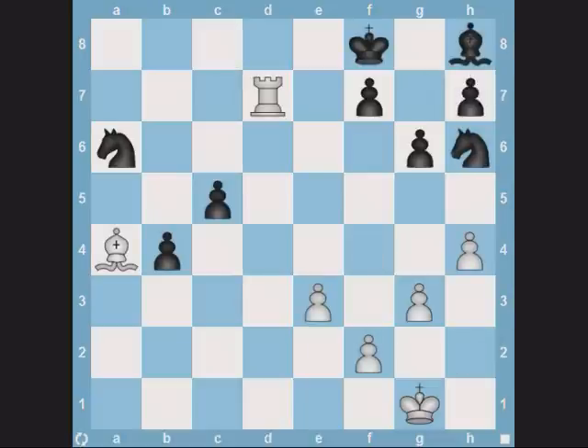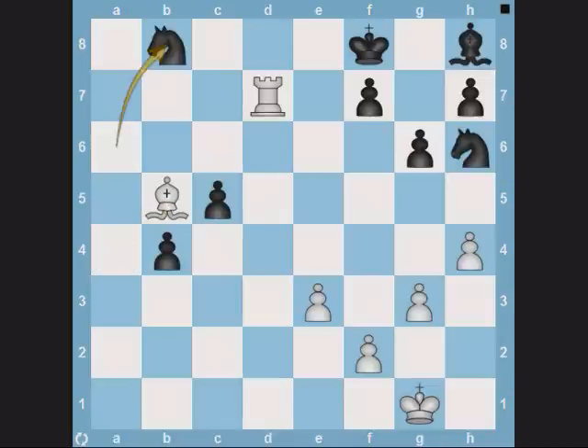Here again, it's white to play. It is to be observed that black's knight on the edge of the board has limited squares to go to. In fact, it has only one square to go to, which is b8. Imagine what the board would look like if the knight was on b8 — white would have been unable to play rook d8 and pick up the knight. Thus, white plays bishop b5. After knight b8, we have the perfect setup for the fork, so white plays rook d8 and the knight falls.